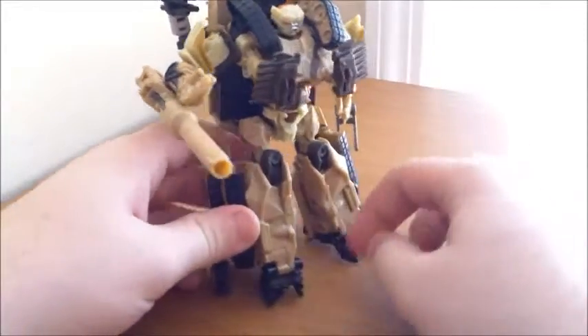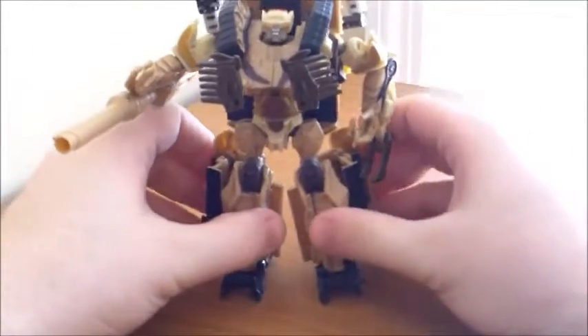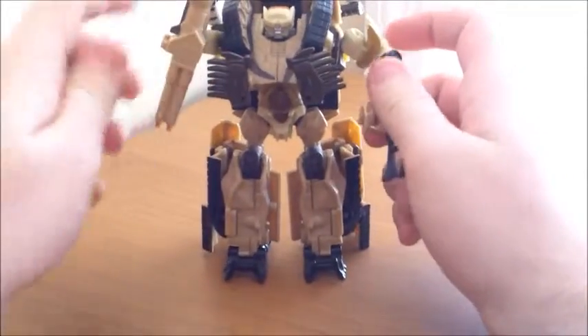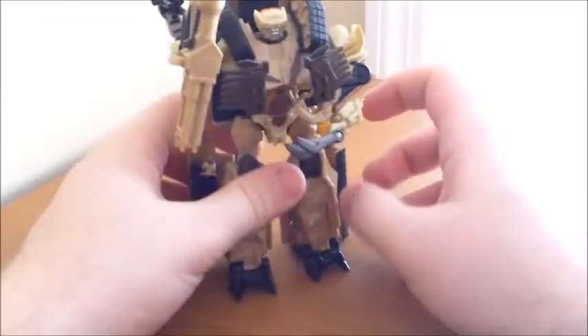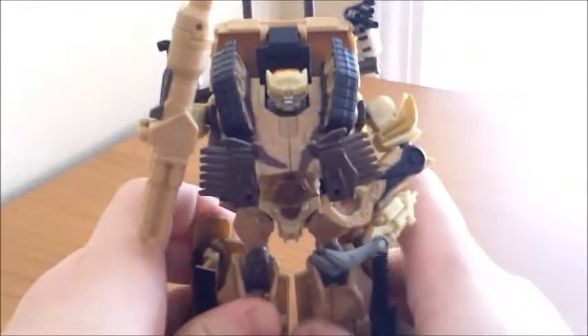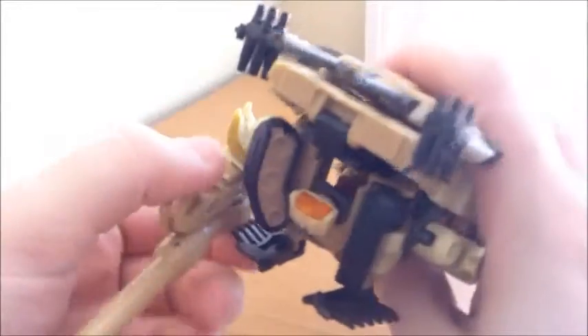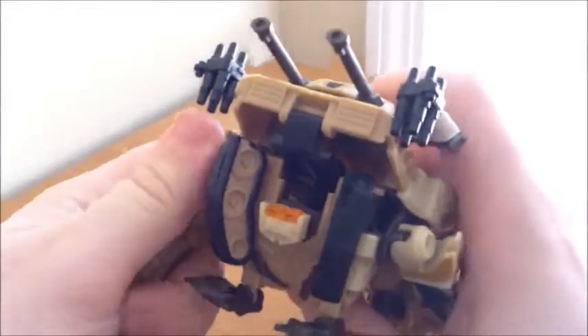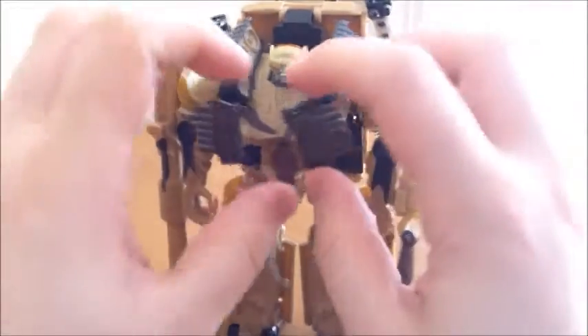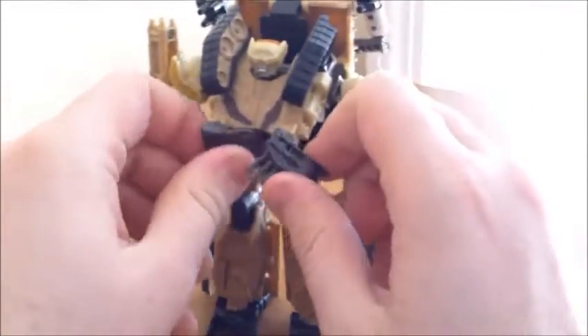You can get a stepping motion with the toes, but it looks more like tiptoeing. Overall the articulation is hampered a lot by kibble issues, but I've seen worse in the movie line. His hips are on a ball joint but they do clash when going outward due to all the plastic. Going forward is fine, but going back the kibble gets in the way. Due to his transformation he does have sideways knees as well as normal knees that go about 90 degrees before hitting a panel — 90 degrees is all I ask for a knee joint. He's a big bulky guy; you're not trying to get any crazy poses out of him anyway.